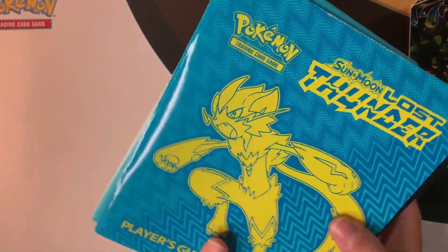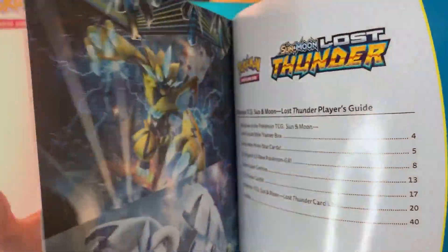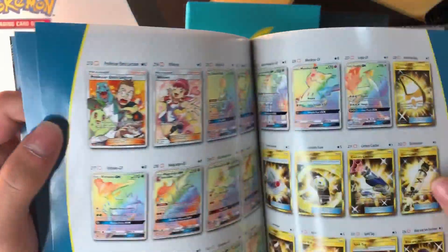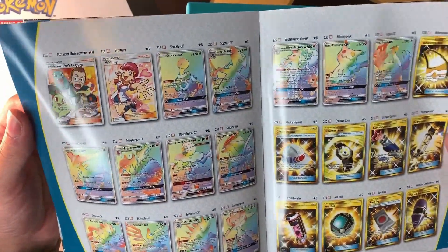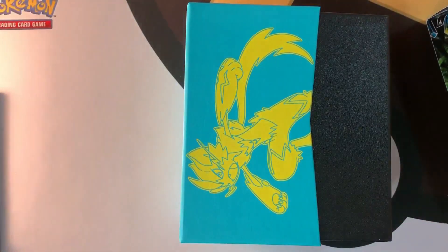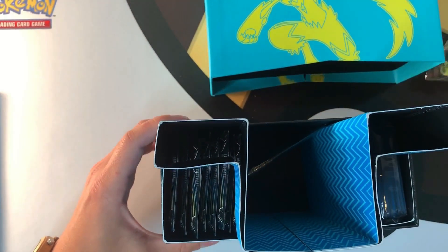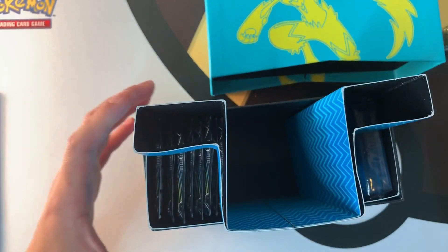Lost Thunder Sun and Moon — I already took the wrapping off to save us time. Oh cool, they give you this little player's guide, a little booklet that tells you all the cards you can get and collect. I always like to go to the back and see all the ultra rares — wow, look at that, that's beautiful.